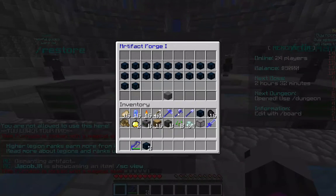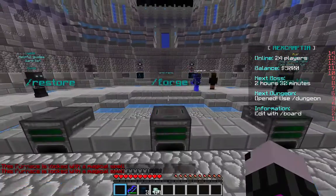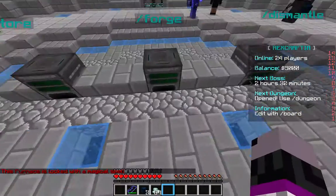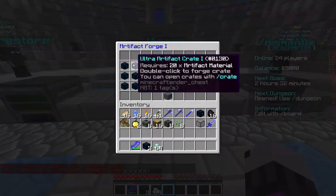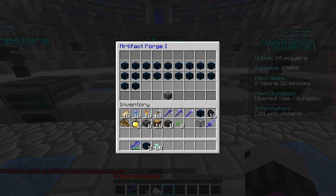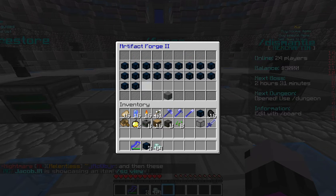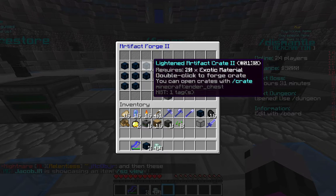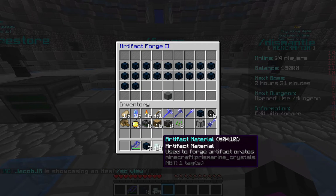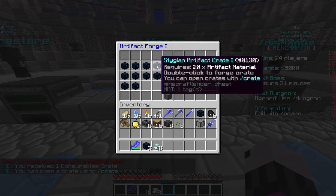Forge is what these artifact materials are used for. I have 64 because I was recycling some of my bad weapons. By the way, this isn't all — I just joined so I have the starter kit. Basically you can create one of these weapons — they have all different types and it's so cool. When you defeat dungeons, which I'll show you later, you'll get exotic material. You can't make the higher-tier ones yet because you need exotic material.